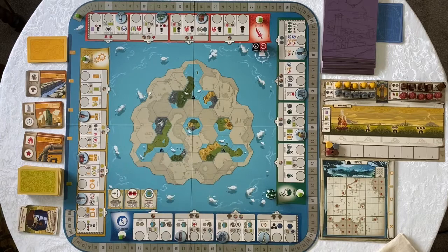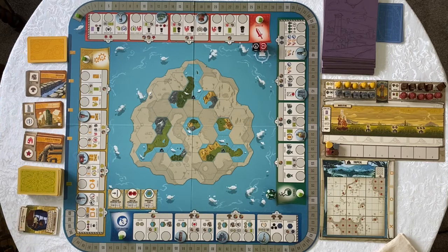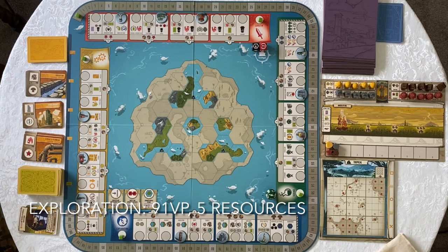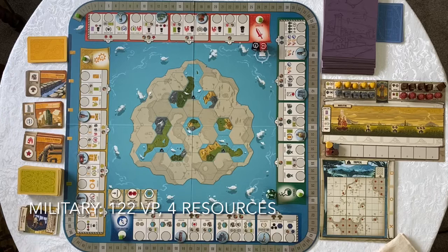Coming up the technology track, you could expect around 61 victory points, and the big benefit is you'd have about 12 resources left over at the end. Coming up the exploration track, you'd be at about 91 victory points — so it goes up by about 30 victory points as we move from track to track — and you'd finish with about five resources. On the military track, that's where you'd see the most victory points: around 122 if you just move straight up that track.